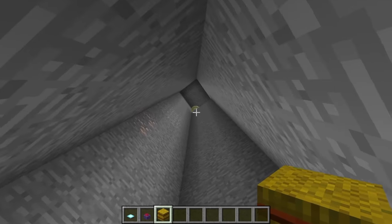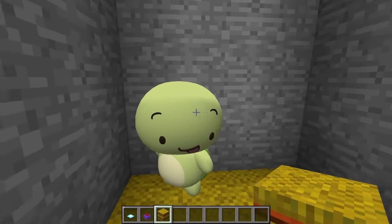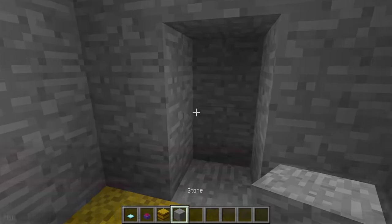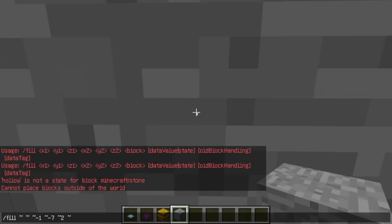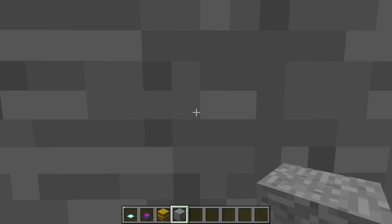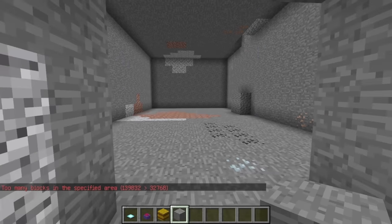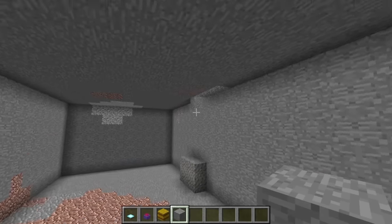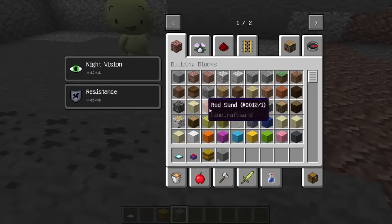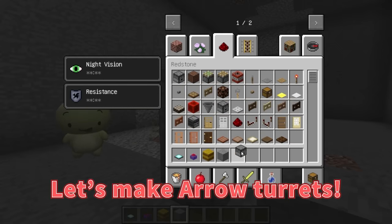From here, let's make another passage — there's something I want to put in a room down here. I'll use a command again to create a space and make a hallway, then a nice big room. If the zombies make it this far, there's something else I want to build in here. Let's make arrow turrets! Fifth: arrow turrets.